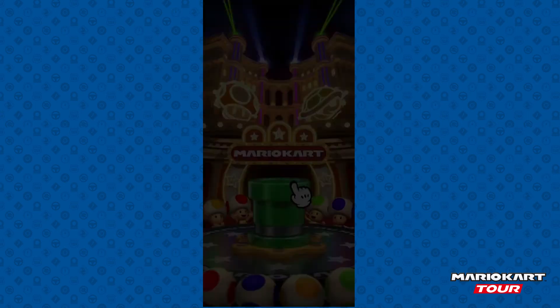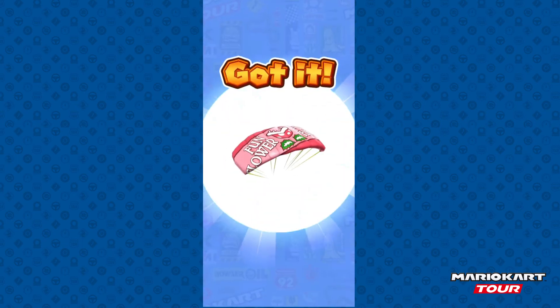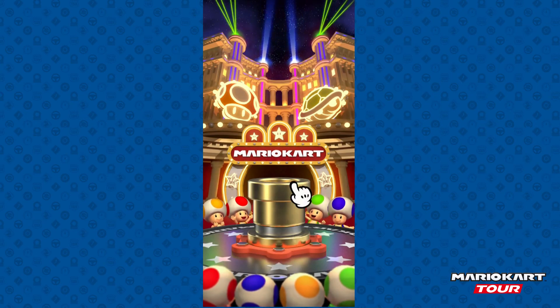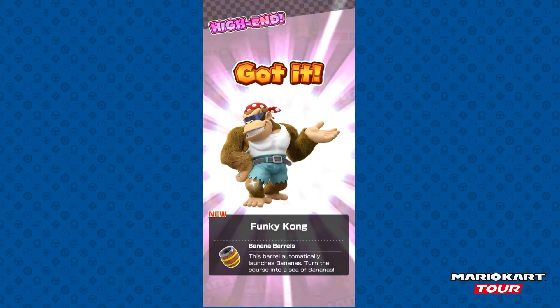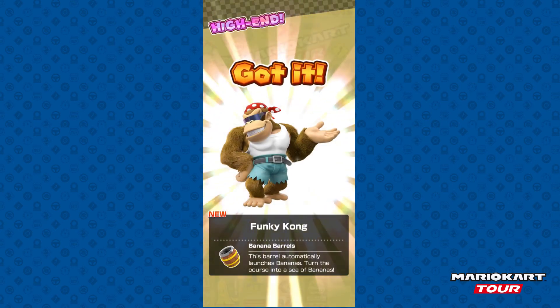Funky Kong, please — why are you at the way bottom of the pipe? We got Piranha Plant Parafoil. Why is Funky Kong at the way bottom of the pipe? We got three more pulls to go — let's see if we can hopefully get Funky Kong. Oh my gosh, we actually got him — there's no way this is not him. I'm pretty sure this is Funky Kong. And it's Funky Kong! Yes! I am taking a screenshot of that. We got Funky Kong. We got everything in this pipe!